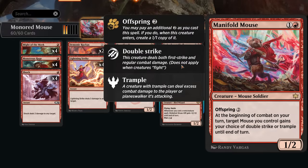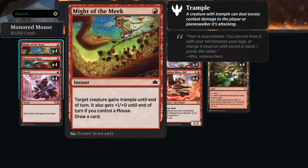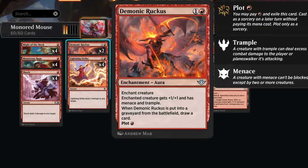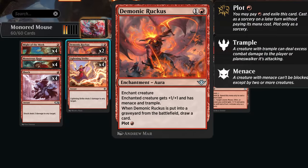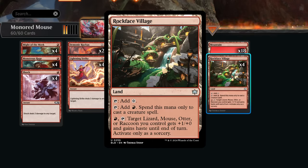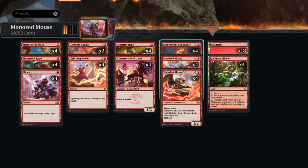With enough non-creature spells to enable it, Slickshot can burst the opponent from 20 to 0 in no time. Looking at non-creature spells: we're playing eight burn spells — four Shocks since Play with Fire rotated out, plus Lightning Strike. Monstrous Rage gives a monster roll token for a permanent +1/+1 and trample, plus two extra power until end of turn — pairs nicely with double strike from Manifold Mouse. Might of the Meek gives trample, +1/+2 if controlling a mouse, and draws a card. We also have two Demonic Ruckus copies, plus Rockface Village and 18 mountains. Just 12 rares total — very budget friendly.